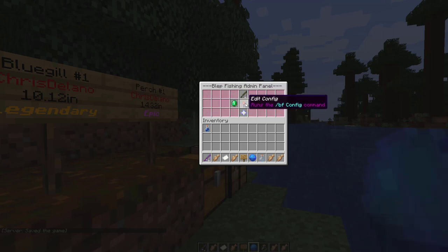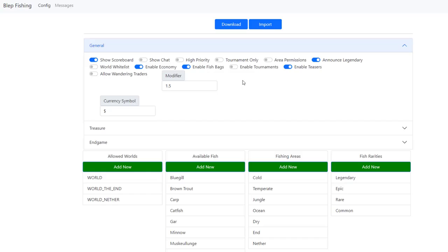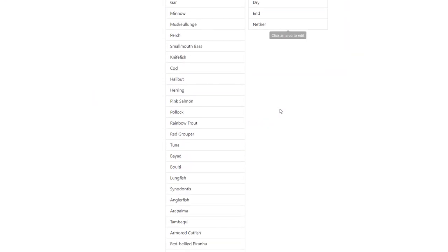Then there's edit config. If we click this and then click in chat, it will open a web panel. If you really wanted to, you can import and then download any edits you made and then put them back in your server.